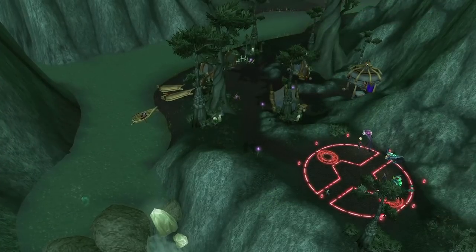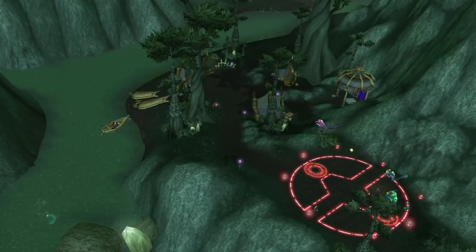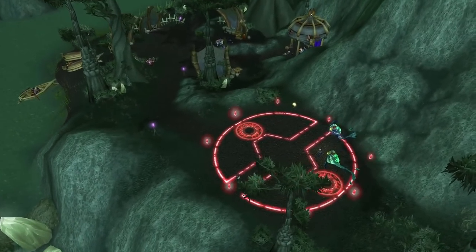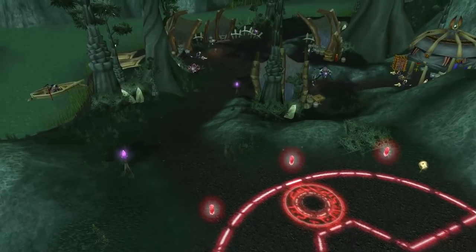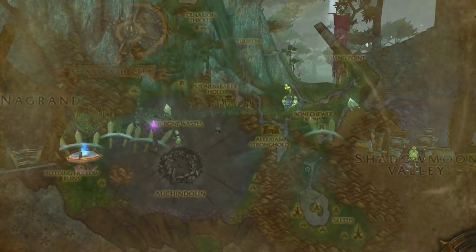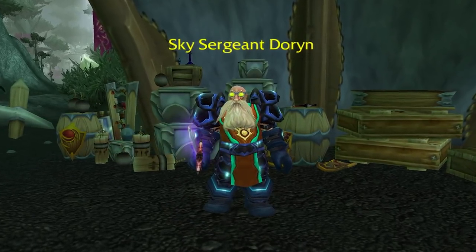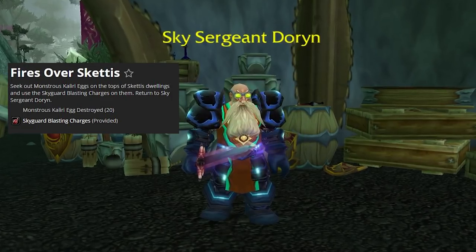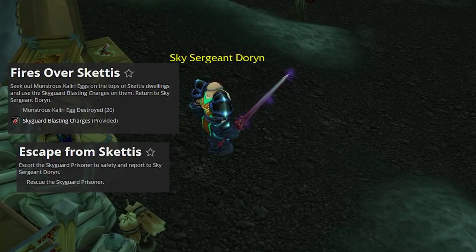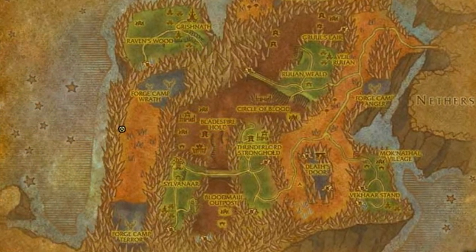Moving on to faction daily quests, this is actually the largest group of daily quests in all of the Burning Crusade. First up is the Sha'tari Skyguard. In order to do this faction's daily quests, you'll need to do a prerequisite quest chain, as well as be level 70 and have a flying mount. They're located at Blackwind Landing in Terokkar Forest. There are two daily quests here: Fires Over Skettis, which gives 350 rep, and Escape from Skettis for 150 rep. These are the only two daily quests here, though there are more repeatable quests available.